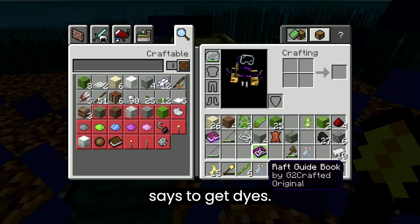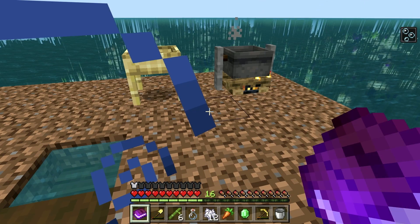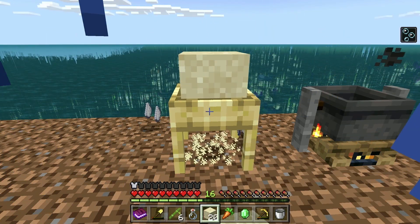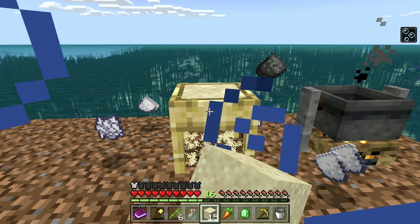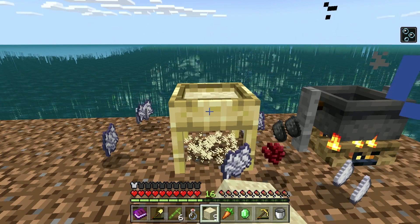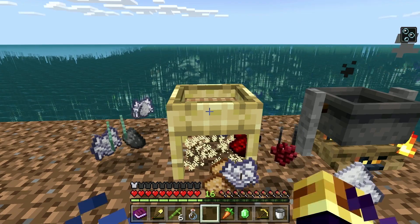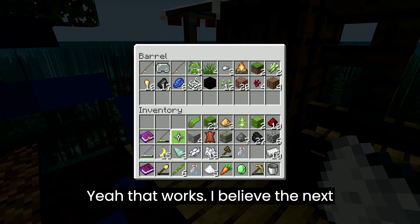I believe it says to get dyes. Yes — I have 26, I should be able to get dyes from this. Bone mills give white dye — in other words, sugar, more white dye, glowstone, gunpowder. Alright, so I theoretically got white dye, and I can settle for that. Yeah, that works. I believe the next thing is to get a mulcher, which I can craft.